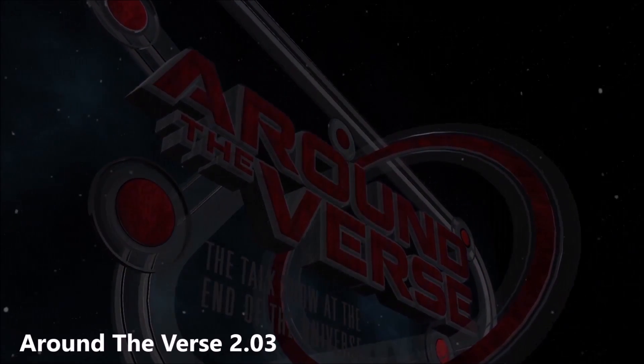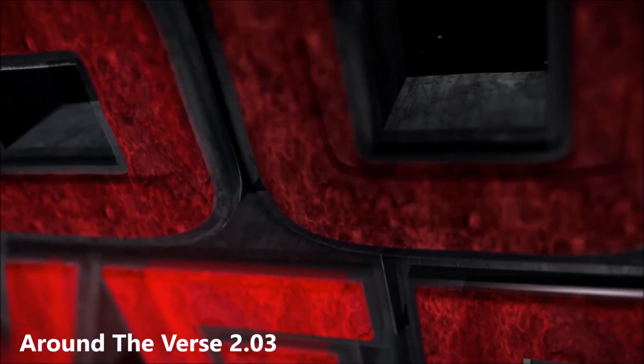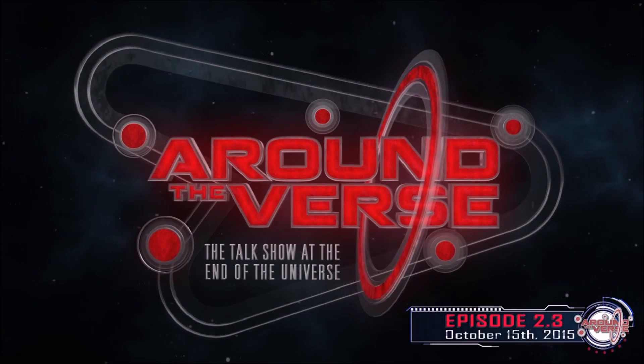In Around the Verse Season 2 Episode 3, they immediately thanked everyone that attended or watched CitizenCon. Eren has been making all the studios more efficient recently, moving staff members to studios so that they can all work on the same or similar projects. Eren has also been talking about ships in full production or nearing completion. The Constellation is having just the finishing touches made to make it flight ready. The Vanguard variants are going to be ready soon. The Retaliator — all the modules are complete, they are just waiting on a tiny amount of code to make them all swappable.